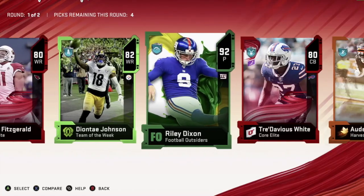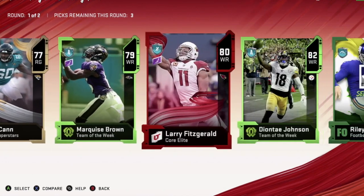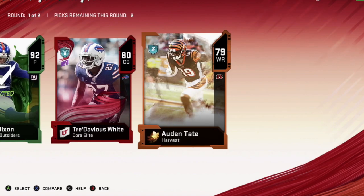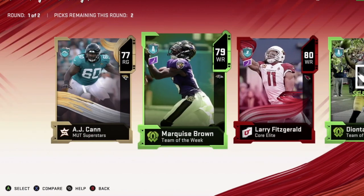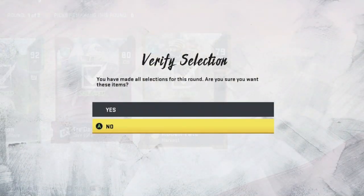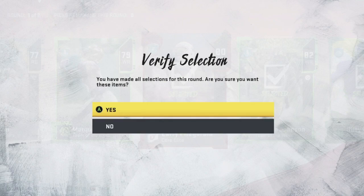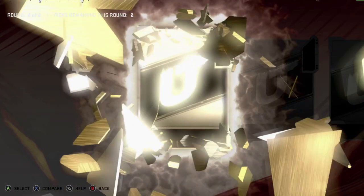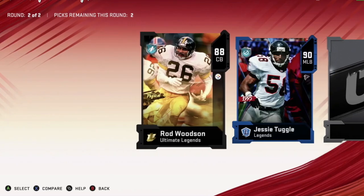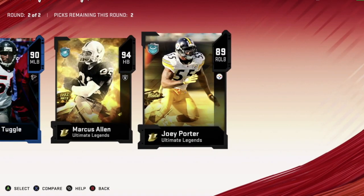Also, Walter Payton — I mean, that's a really good card. He gets Human Joystick, which is really nice. I think this is the most expensive here. I'll go with the 80. Walter Payton gets Human Joystick. That's probably going to bring down the price on the Bo Jackson — I'm not sure if it does but it probably is.